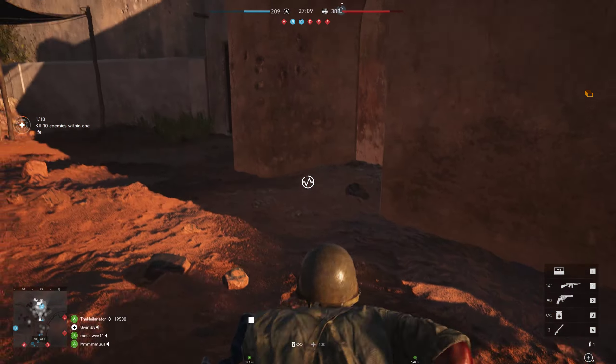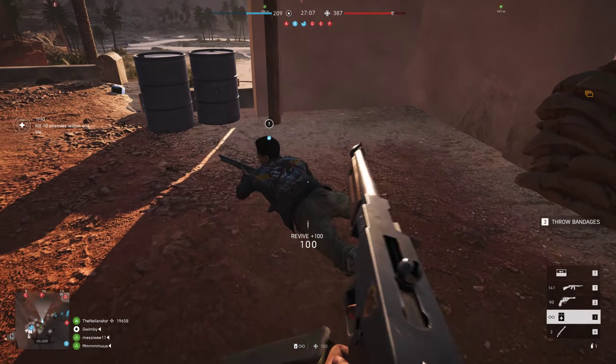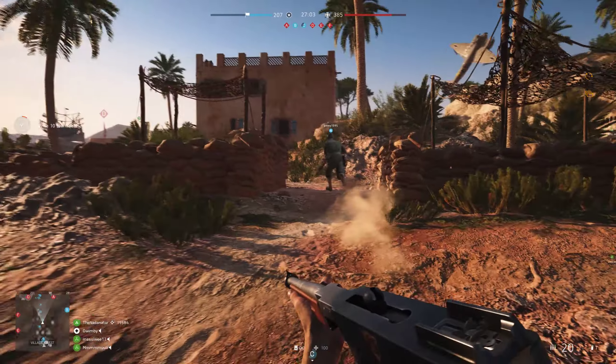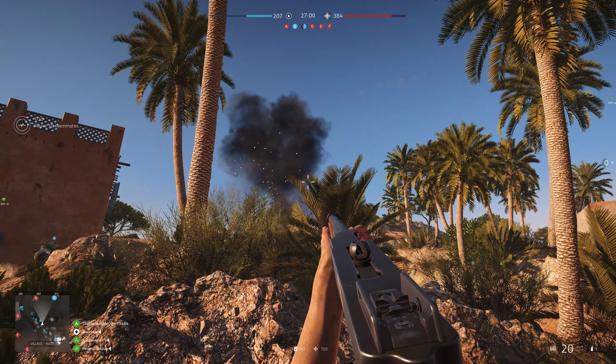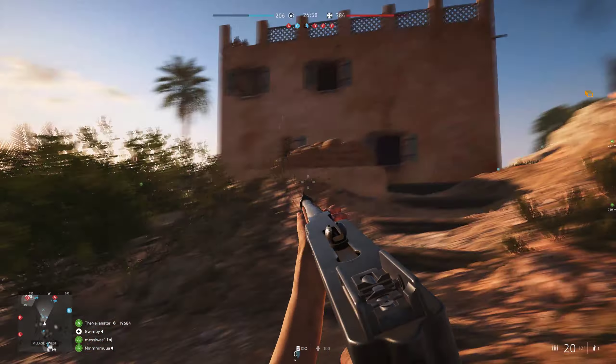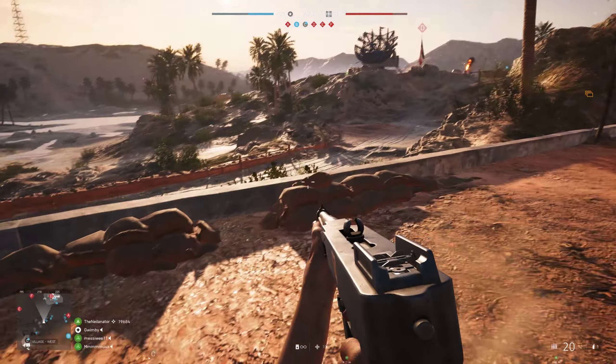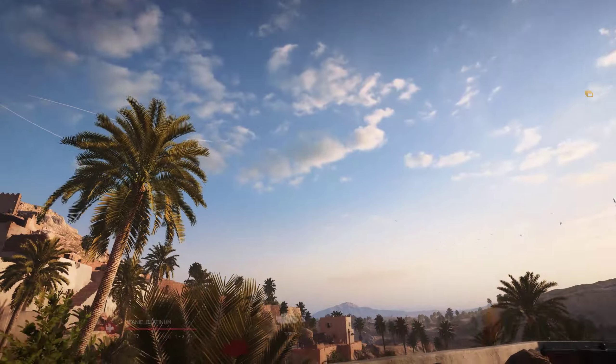Get up and heal him. Reload the Thompson. I've gotten a kill — then I just watch the plane glitch upside down and explode. That's a thing.